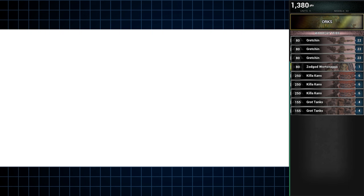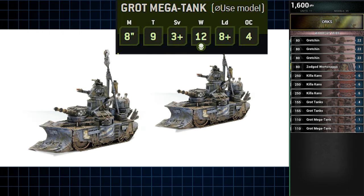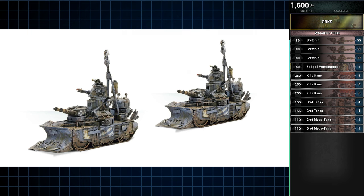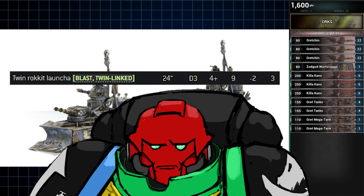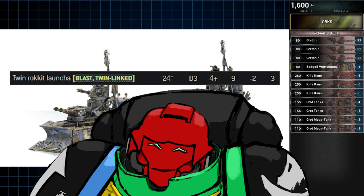Following that up are two more Grot tanks, but this time of the mega variety. These larger tanks have a fairly standard vehicle profile: Toughness 9, 12 wounds with a 3+ armor save. Their resiliency is boosted by their unique ability, Bizarrely Resilient, which subtracts the AP of incoming attacks by 1. Offensively, the mega tank is armed with a twin rocket launcher — which is like a normal rocket launcher but with twin-linked. But this isn't a critique video, so let's move on.